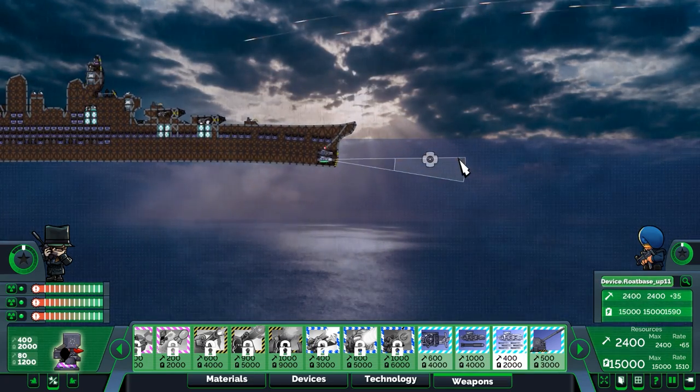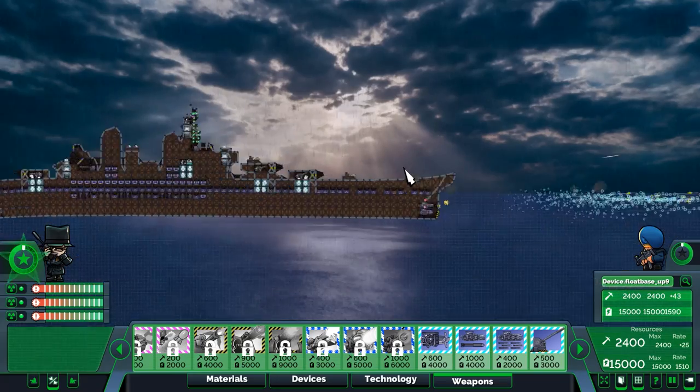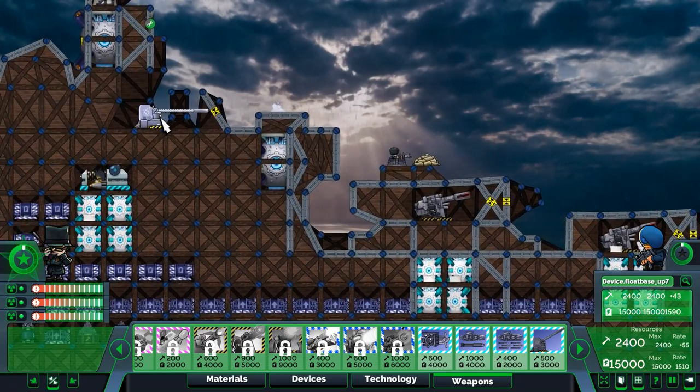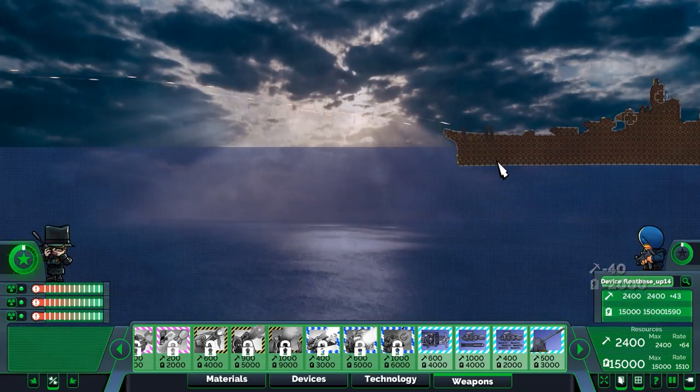These are anti-air torpedoes — oh god. Alright, we're gonna repair all of that stuff, fire the anti-air torpedoes at the enemy ship, and see if we can fire our main gun at them.